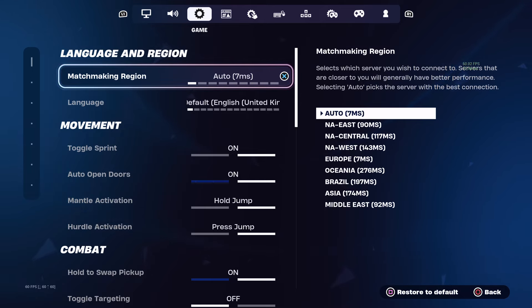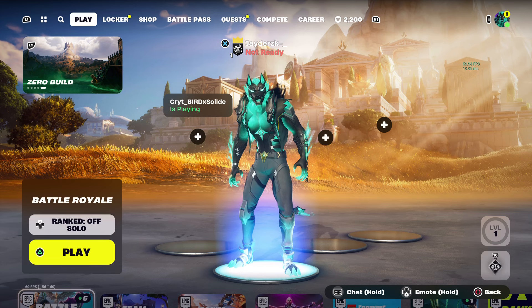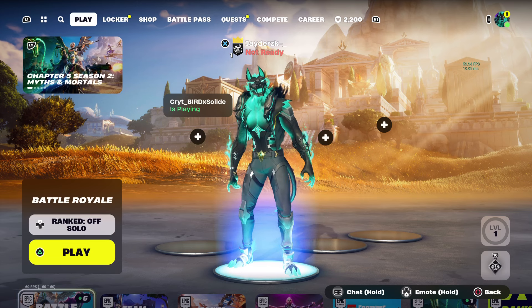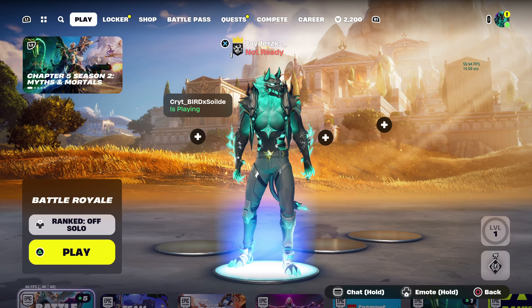Another way to get bot lobbies is to change the region you play on. The easiest lobbies are Oceania, Brazil, and Asia. Of course it means you will lag a bit more, so it might not be as fun, but they are pretty much the easiest lobbies in the entire game. For example, on Asia servers I'd be on 174 ping. Youtubers like Lachlan or Lazarbeam who play on OCE genuinely have really easy lobbies, so playing on Oceania would probably get you quite a high kill game or even a win.